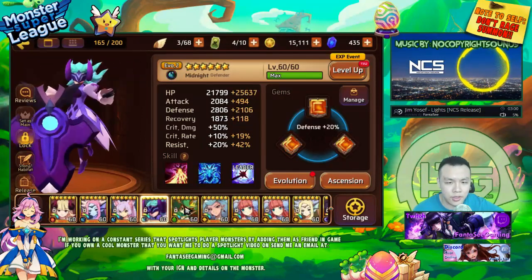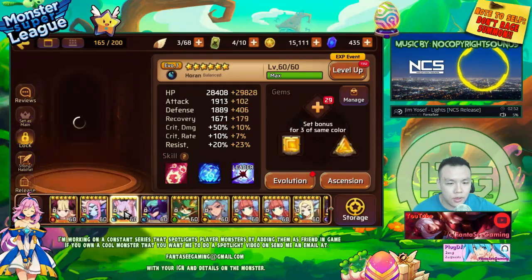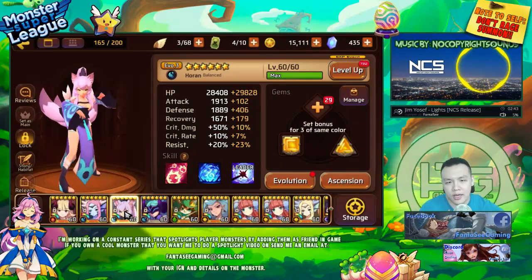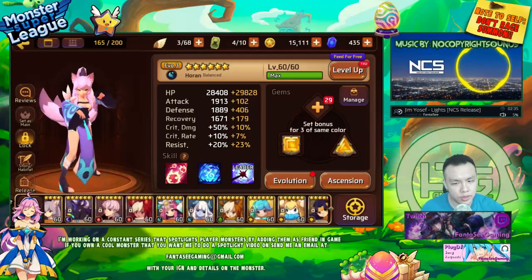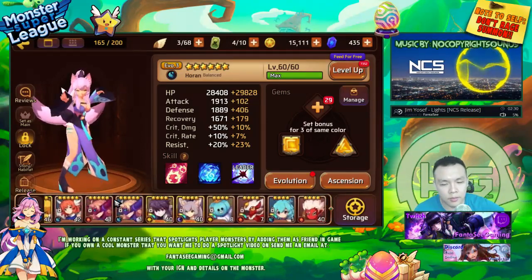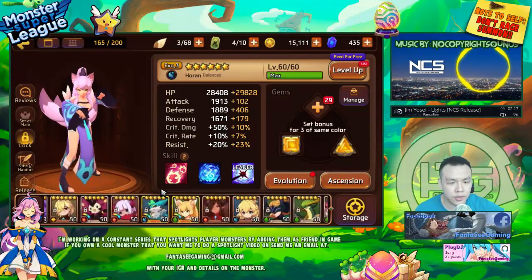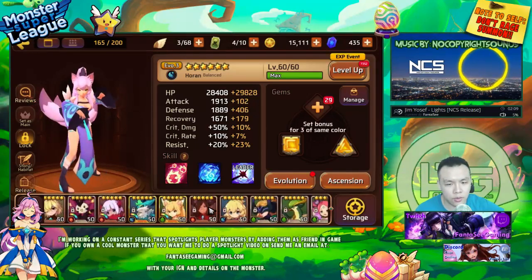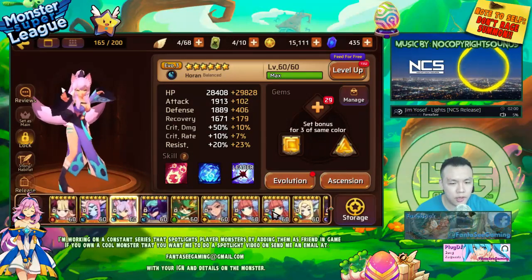Most monsters have pretty even stat distribution — they won't have like 30k HP with only 1000 defense. Some two-star monsters do have bad distribution like that, but for three-star and four-star monsters it almost never happens. I don't recommend using two-star monsters. There are some you can temporarily use, like if you need a wood healer for Golem B7, but you could also use an element-neutral option like the water siren, which they give you for free.